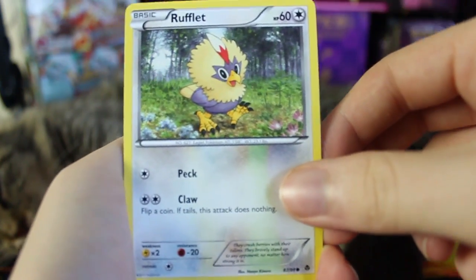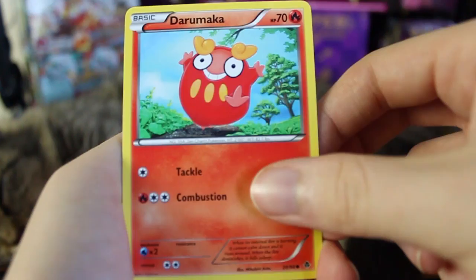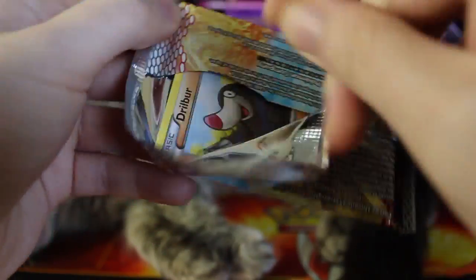We have a Rufflet — so we've got the actual Rufflet, and I believe Rufflet evolves into Braviary. Here we have a Darumaka, a Deerling Reverse Holo, and a Simisage. That's the first pack — not too bad to start. Nothing really special in there, but we've got a couple new cards, so better than nothing.